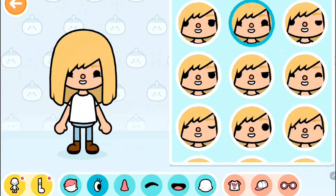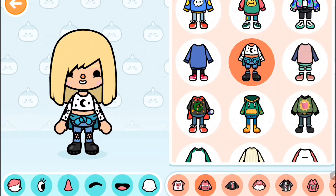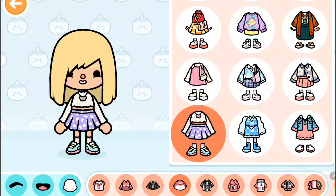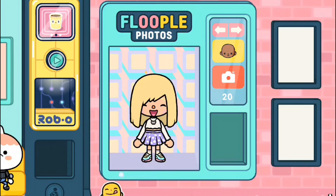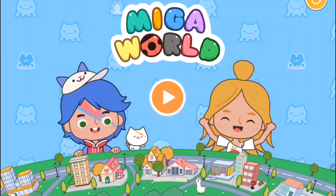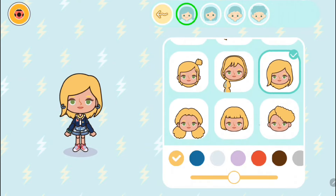Next up we have Toka Life World. This classic character creator is amazing and so cute. Of course I'll do the blonde hair — I love this one, it looks pretty good, I love the little angle of the bangs. They keep adding more and more things to customize your character. I can't find the exact same colors so we're just going to go with something I really like — this purple little skirt looks so cute and adorable!